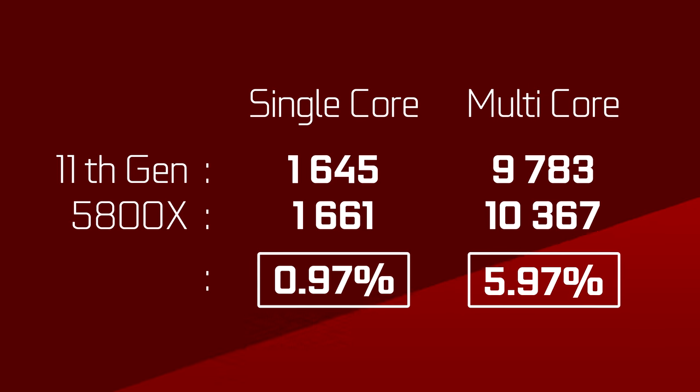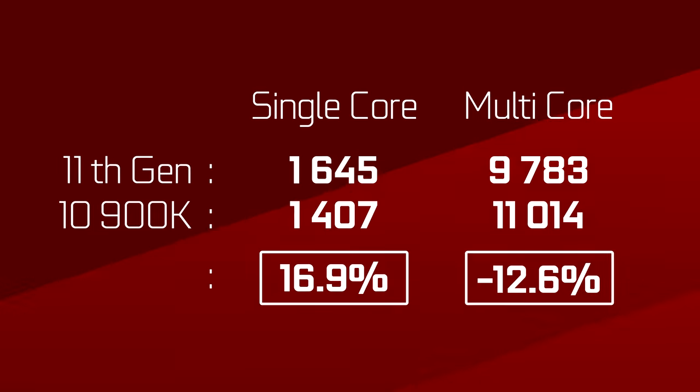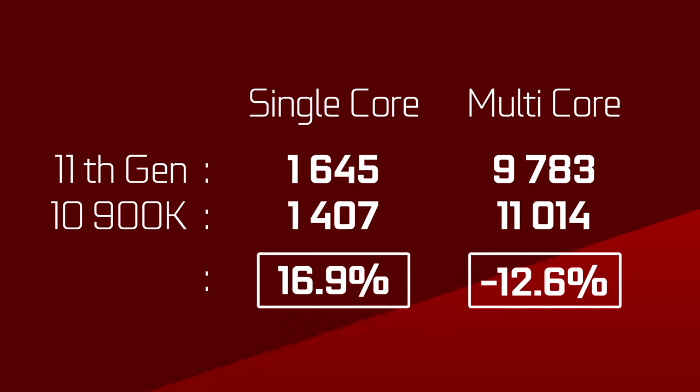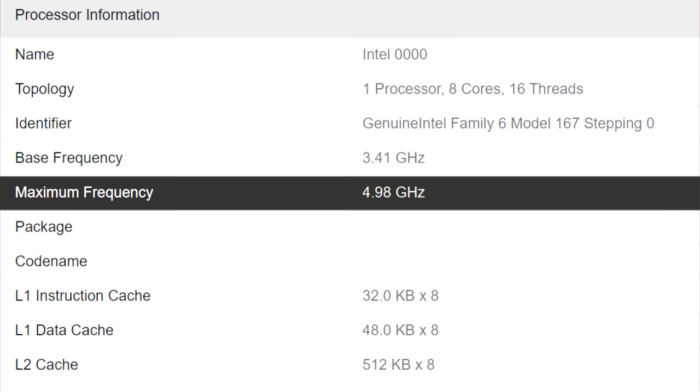If we look at the current top-end Intel CPU, the 10900K, despite its 25% core advantage, it is only 13% faster than the 8-core Rocket Lake S CPU. That's pretty good, considering the new chip actually clocks lower too, at 5GHz. Assuming Intel is able to match the 5800X at 8 cores versus 8 cores, the only reason I would see for someone to choose Intel would be price.